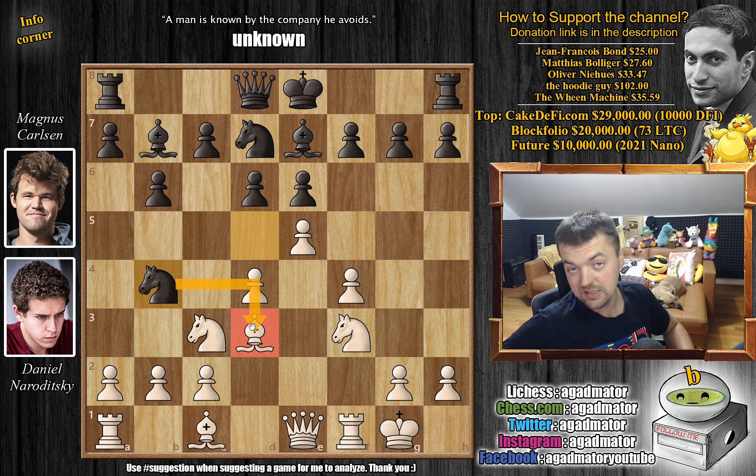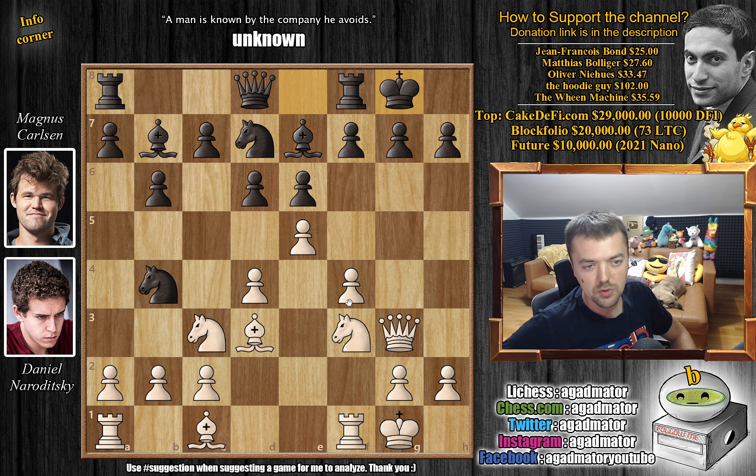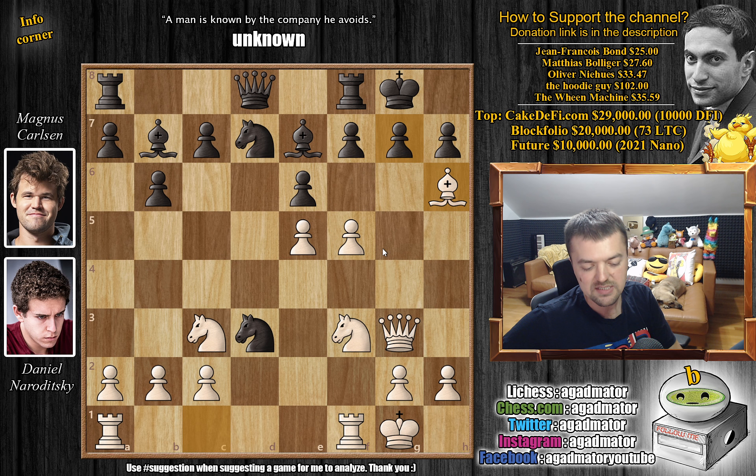Magnus knows that this bishop is an extremely strong piece so he threatens it with knight to b4. Now queen to g3 goes after the g7 pawn. If you castle here, you run into f5 threatening f6. For example, if d captures on e5, d captures on e5, knight captures on d3 — we can simply play bishop to h6 threatening mate, and black would have a tough time getting out of this.